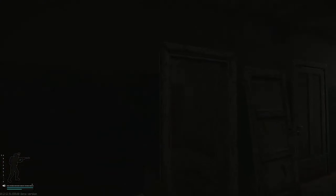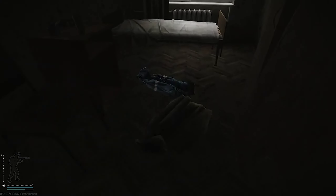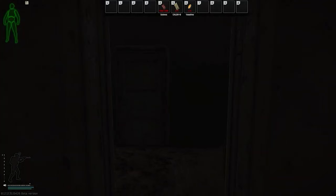Then you'll want to run to the other end of the second floor, down to dorm room 221 with the broken door, where there will be two jackets on the ground.